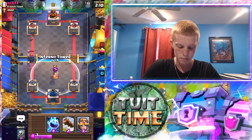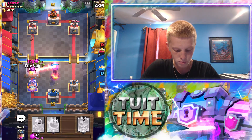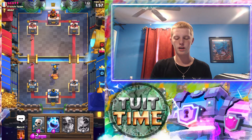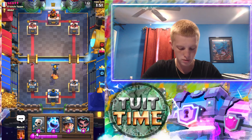Now we're gonna drop our inferno tower and then our knight. Oh, I'm hoping we don't take too much damage — and there we go, that was perfect. Could have probably played that a little bit better with our knight so that it would have locked onto the inferno tower and the mini pekka would have walked over to the inferno tower, but still pretty good.